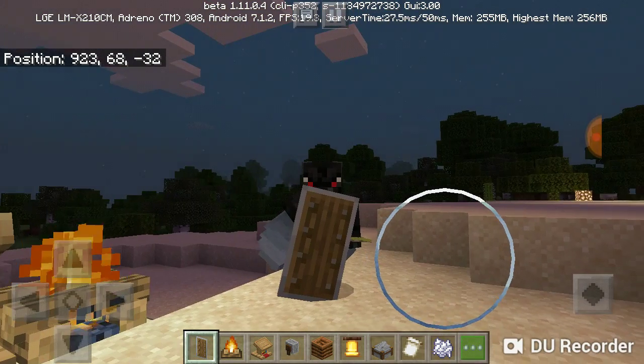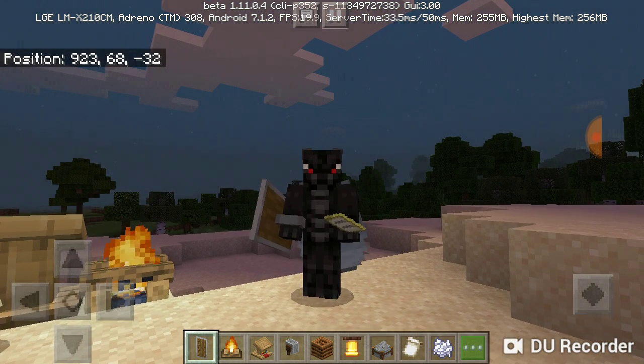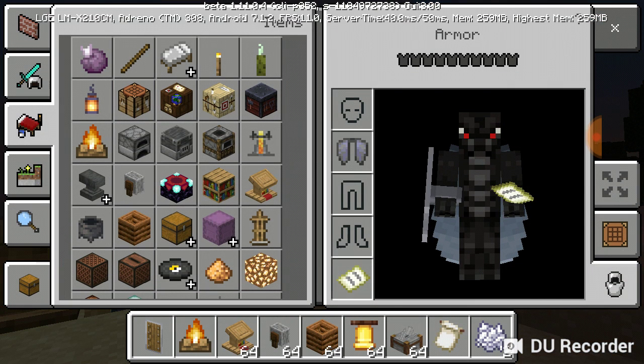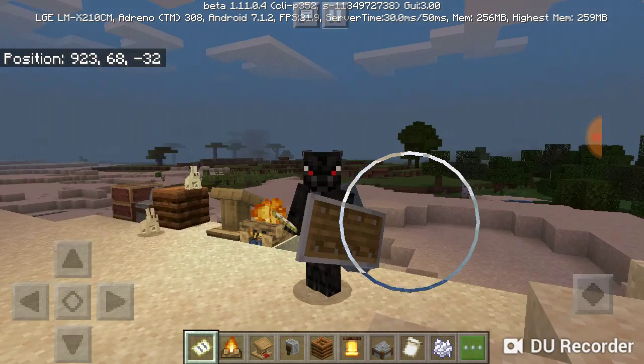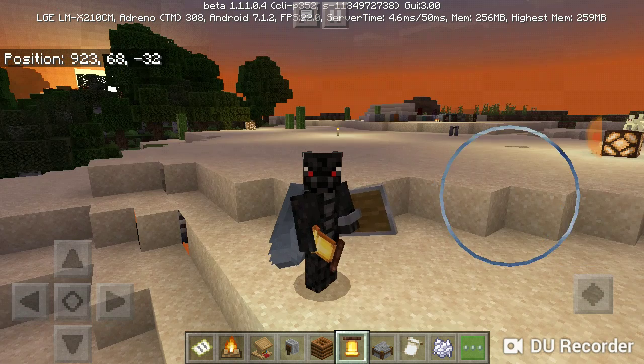I basically have to crouch just to activate the shield - no big deal. It also works if it's in my main hand as well. You can take the map and swap the shield out for it, and you can also crouch and use it there as well. We also got the bell, which is probably one of my favorite features.